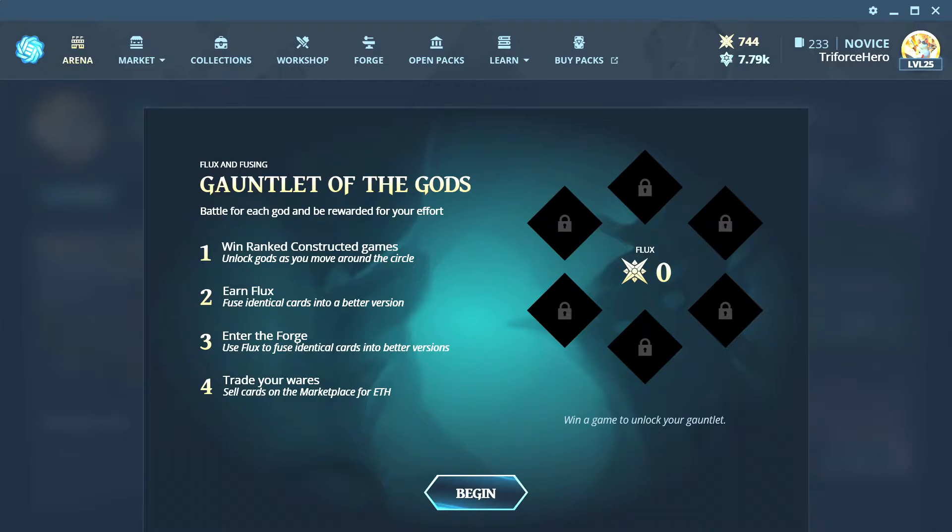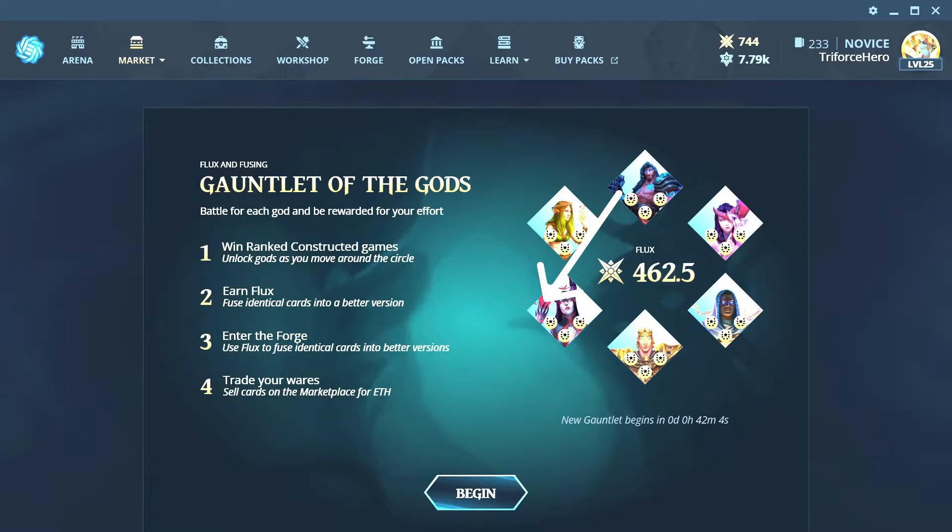You can start the Gauntlet with whichever god deck you want, but once you win, you can only make progression with the god next in the circle. Winning three matches with each god will get you the maximum Flux you can earn that day.